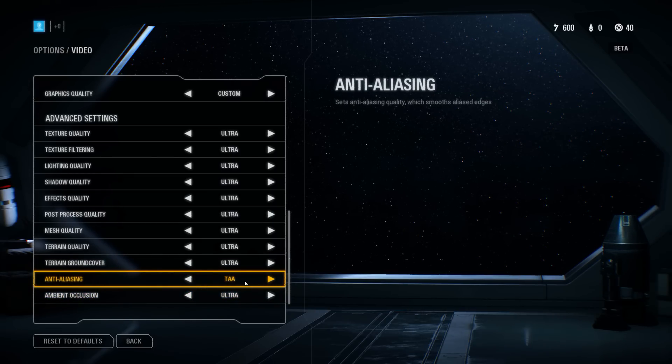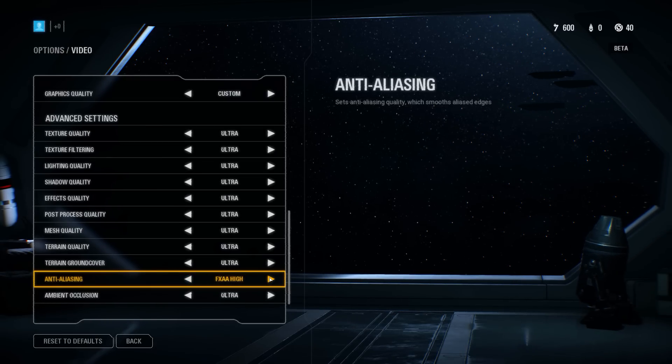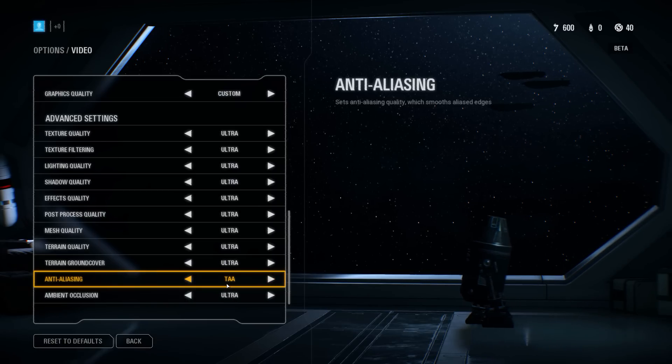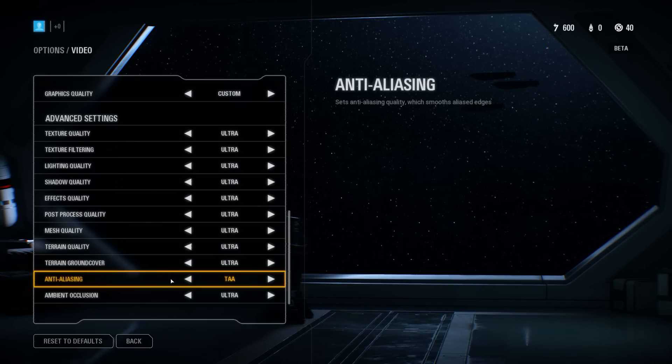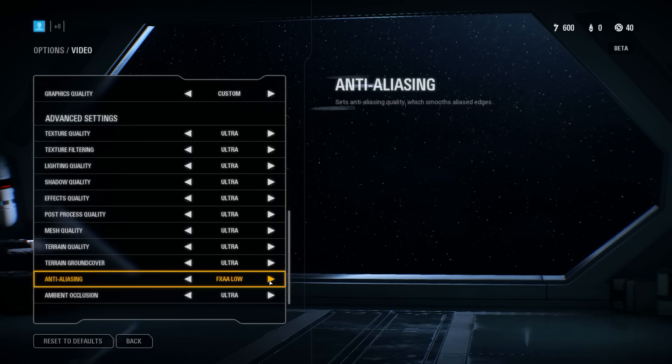For the anti-aliasing solution I'm using TAA, which is temporal anti-aliasing. They also have FXAA high, medium, and low, or you can disable anti-aliasing altogether. I found that TAA gave the best solution without blurring out the textures, which kind of happens with FXAA. I really wish they had SMAA in this game but unfortunately they do not. It's nice that you can see it dynamically changing in the background as you click through options - you can see the lines getting smoothed out.